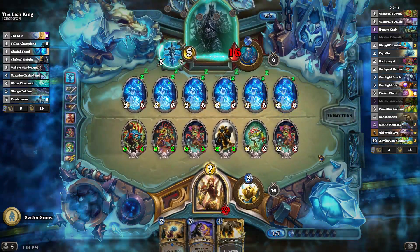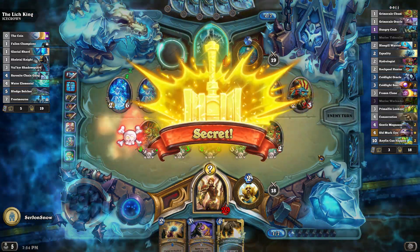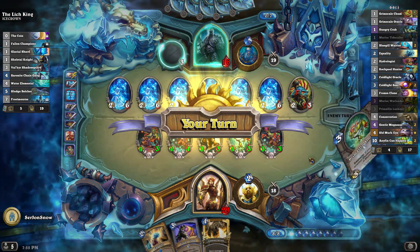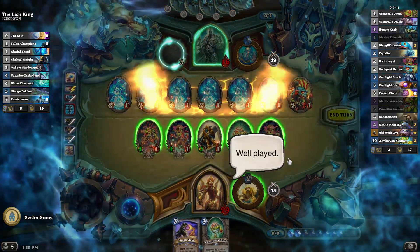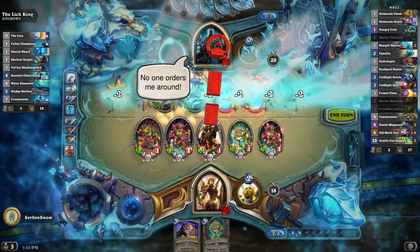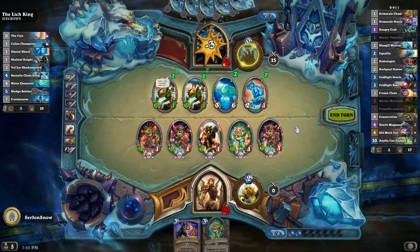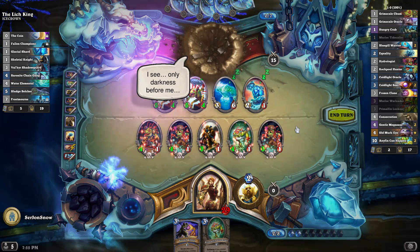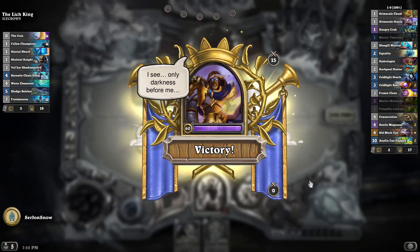So he loses. Pretty sure we'll have 13 damage on board. Competitive Spirit kicks in — he loses. We did it. Equality Consecration — clear his board, make him not immune, and we just kill him. Still pretty close. But that was a very, very fast deck for this. Worked really well. Great deck.